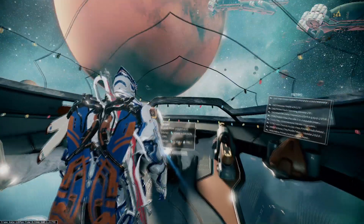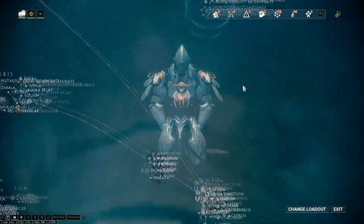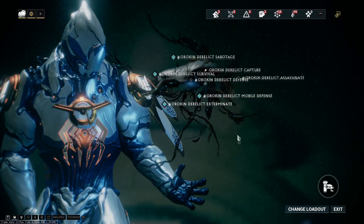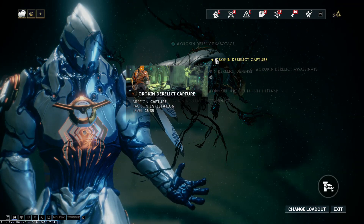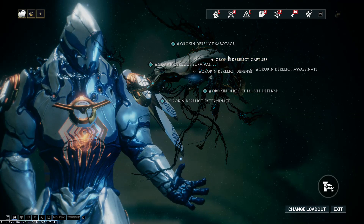One thing I forgot to mention — to farm for Corrupted Mods, the best place is the Derelict Capture mission. The other missions are not as good for farming. In Capture, you can just capture the target and then go look around for the vault. Exterminate is also pretty good because once you kill the enemies there are no more spawns.